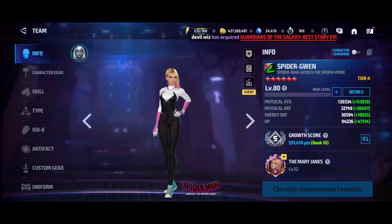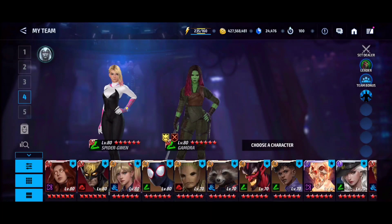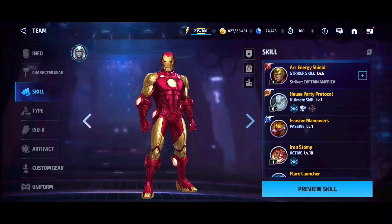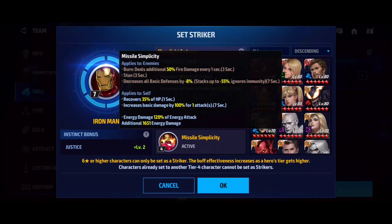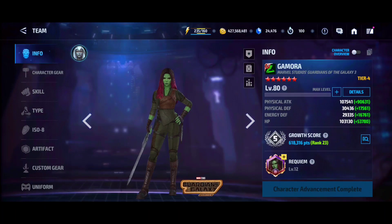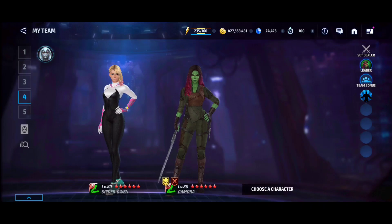Spider-Gwen might be the best after Gamora, and with a Brilliant Black Widow she might score a lot more in ABL. For burn season you'll need Iron Man for burn plus the Justice striker if you want to use her in ABX. If you have Gamora you're totally safe and don't need Spider-Gwen for ABX — she'll stay mainly for Alliance Battle Legend. Let me know what you think about both characters and as always, take care, see ya.